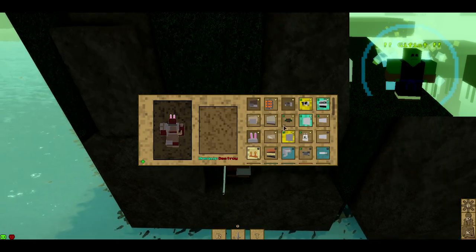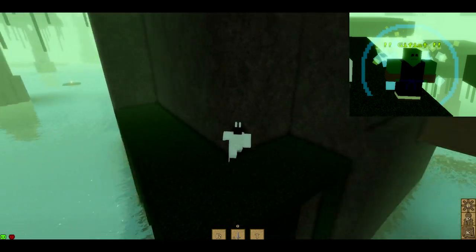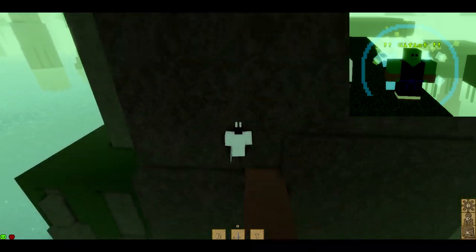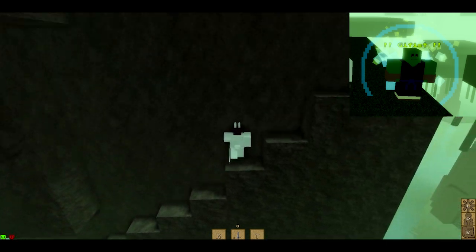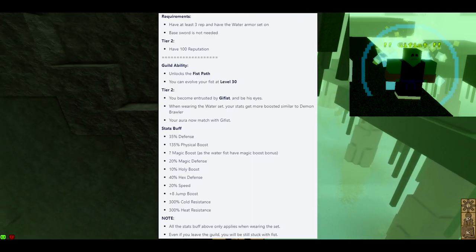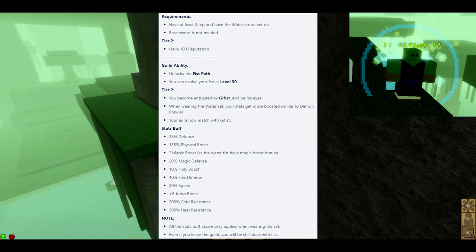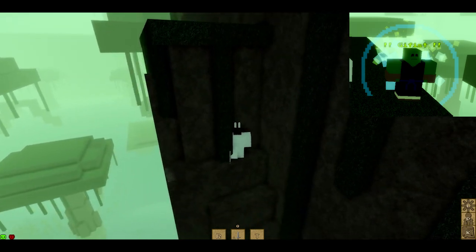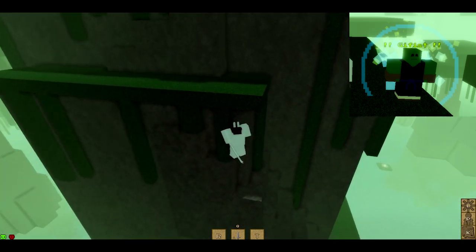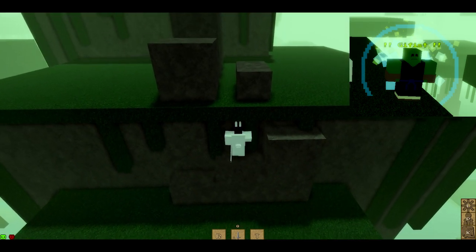You might want to put some good stuff on. The requirements are: three positive reputation, and a base sword is not needed. You must have the Water Armor set on — you have to have both the torso part as well as the leg part.